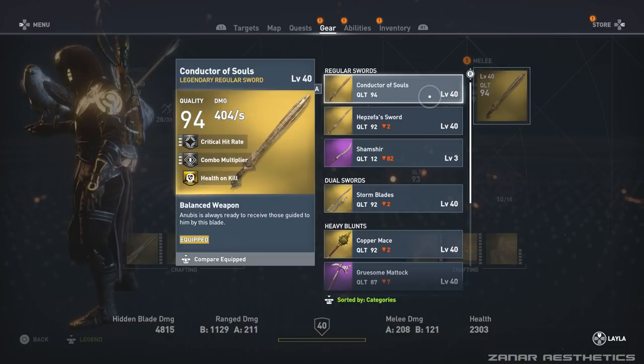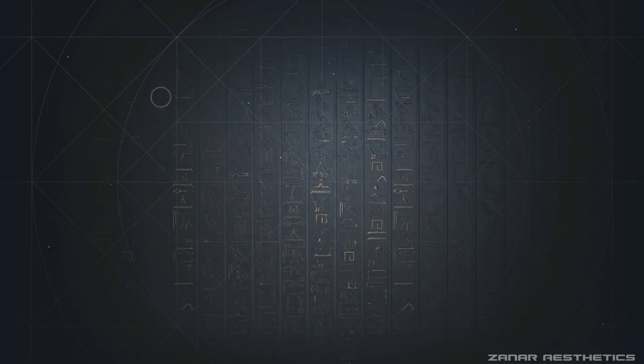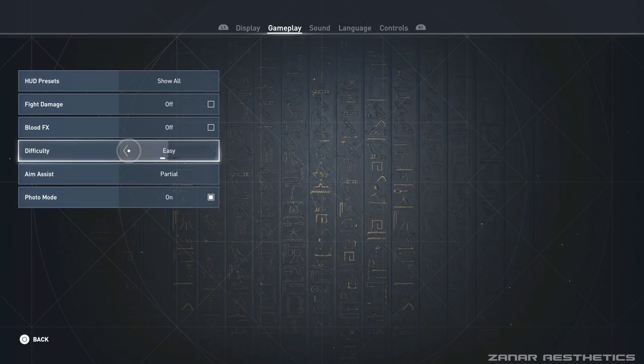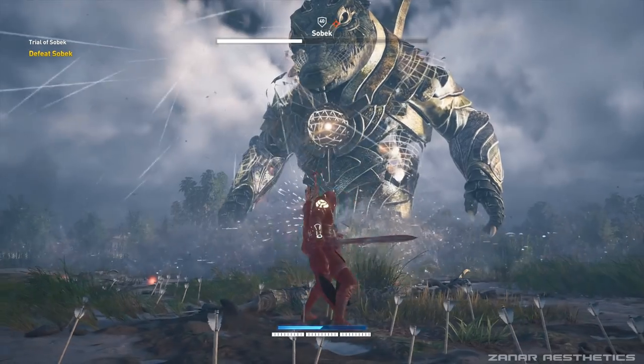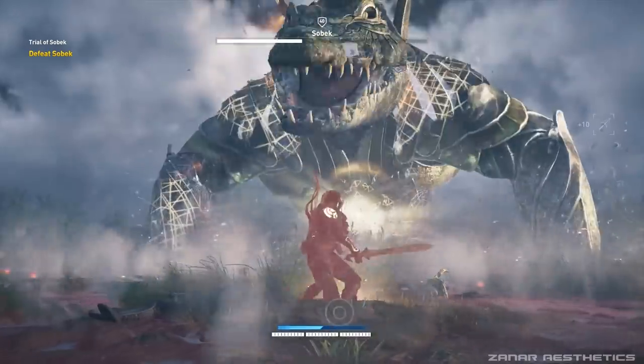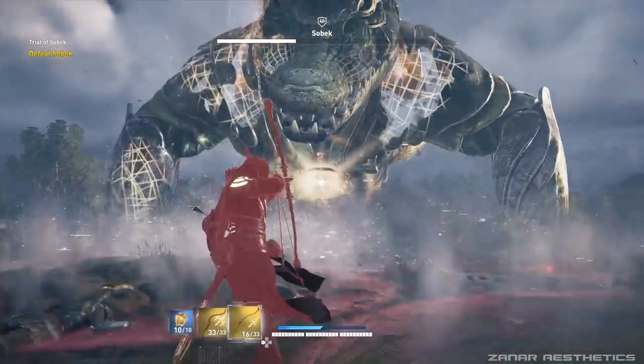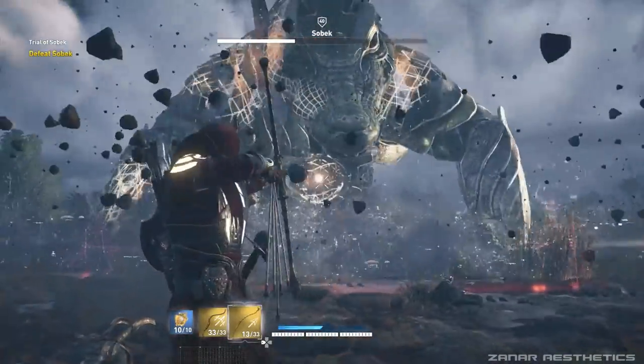So how do you beat Sobek? The first tip is to go to options and switch to easy mode. Playing on normal or hard is not more rewarding — it just makes the boss battle harder. You don't get any special rewards, so there is no point playing on normal or hard mode if you find the boss difficult, especially if you are not level 40 yet.